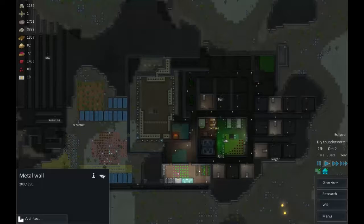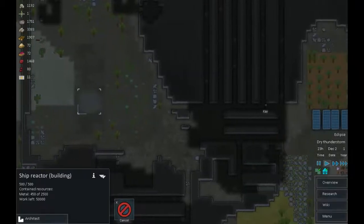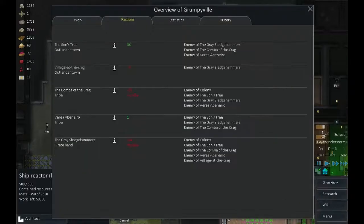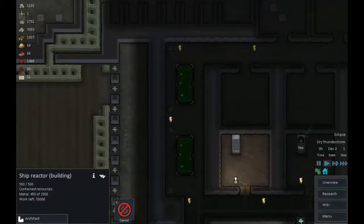Hello everyone and welcome back here to the Rimworld. We have started building part of the spaceship which we need to escape. We've fought off yet another attack and bought the friendship of one of the tribes. That's left us a bit short of cash so we're not going to do the other ones just yet. Most importantly though, we've built some pool tables — what could be more important than that?